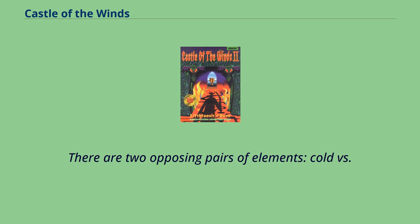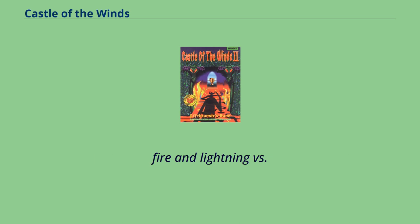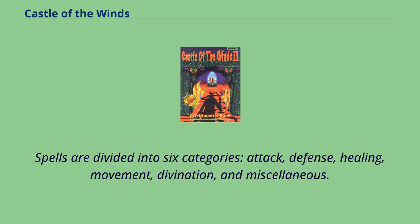There are two opposing pairs of elements: Cold vs. Fire and Lightning vs. Acid/Slash/Poison. Spells are divided into six categories: Attack, Defense, Healing, Movement, Divination, and Miscellaneous.